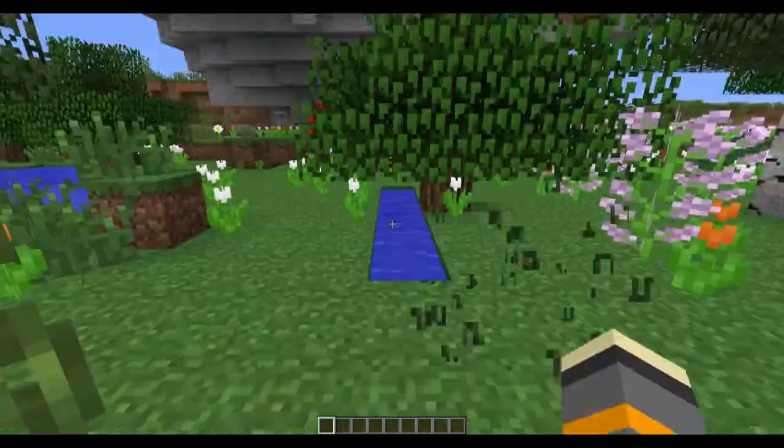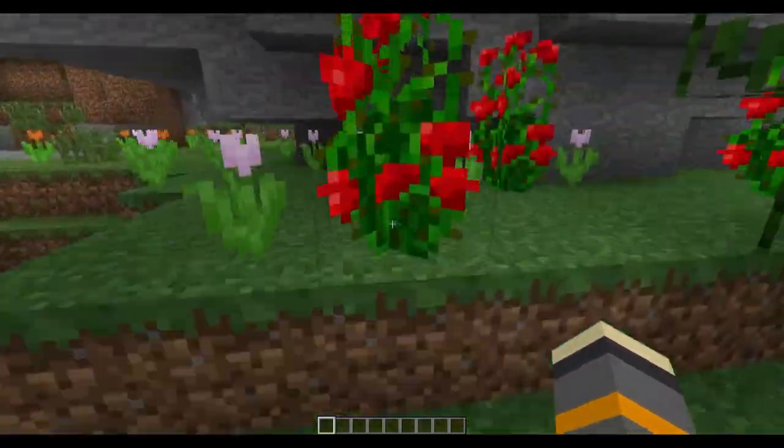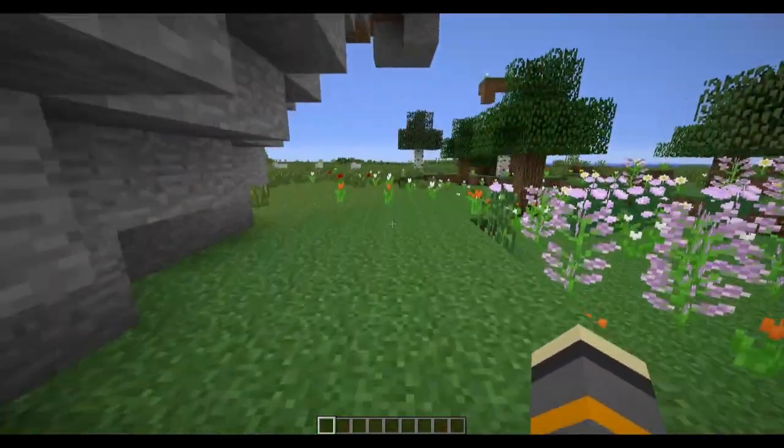Here's the tall grass - as you can see it's two blocks high, which is pretty darn tall. And here are some rose bushes. I don't know if they hurt you if you walk into them - we'll test it in a bit.